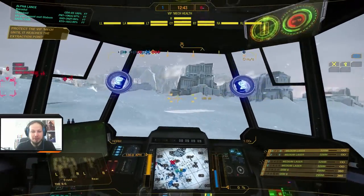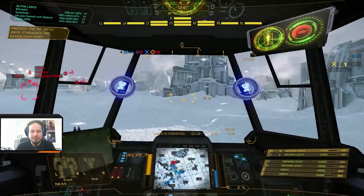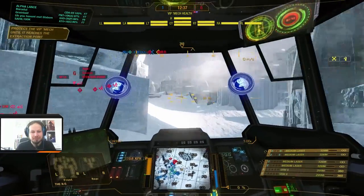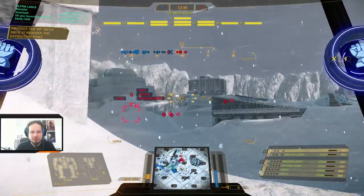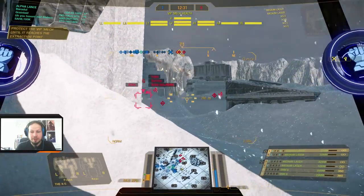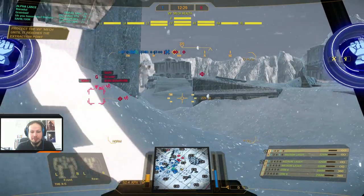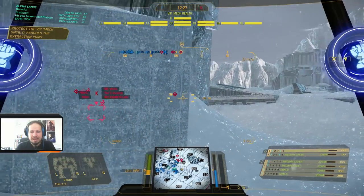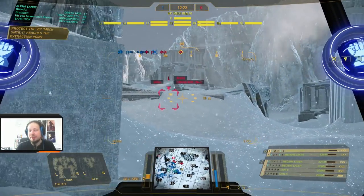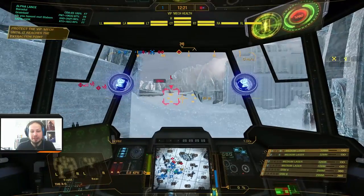I think I'm going to position myself somewhere on the flank so that I can get in easily. All I need is my team to be around. Let's check out what they have. That was a Nova. Another Nova. The Novas are a bit scary, I have to say. Also the red line — because they are fast enough to engage me.